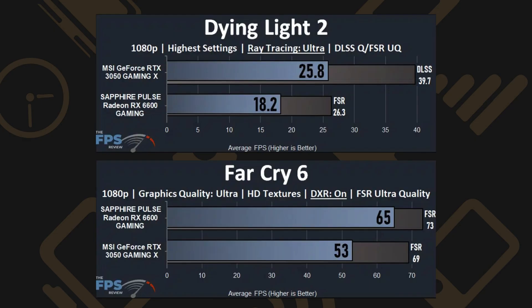Now, if we're talking about running games with ray tracing, then it's a different story. Depending on the game optimization for both cards, the performance here will vary, with the RTX 3050 and RX 6600 trading blows. However, even with DLSS on the Nvidia card and FSR on the Radeon card enabled, the performance is generally poor with frequent frame drops at 1080p resolution.